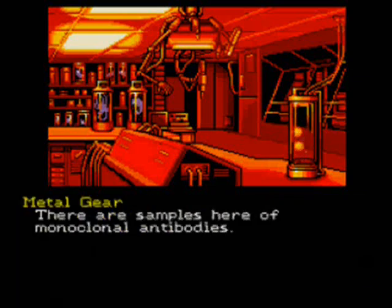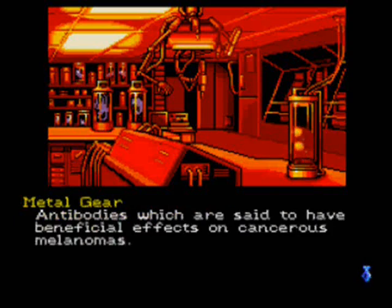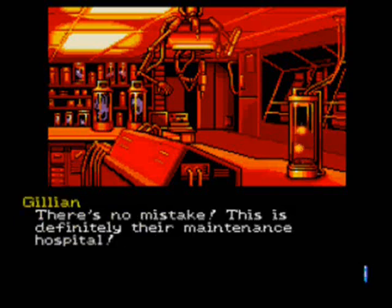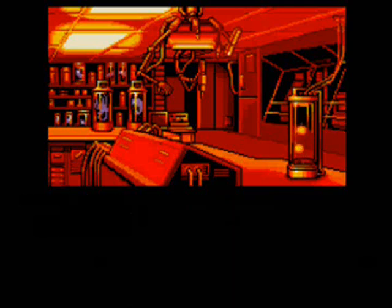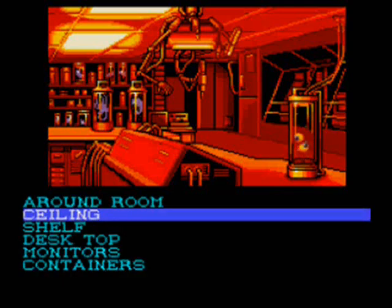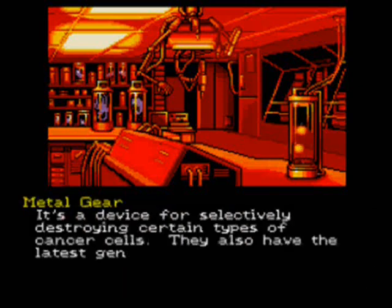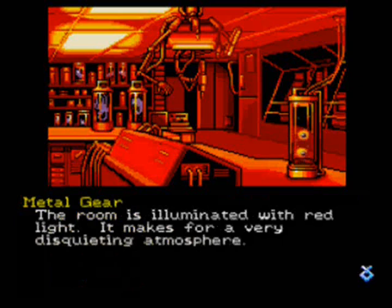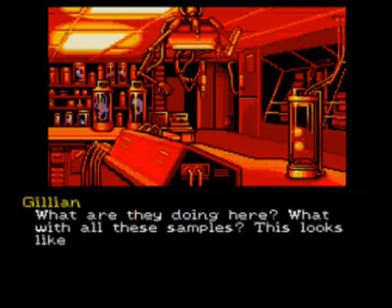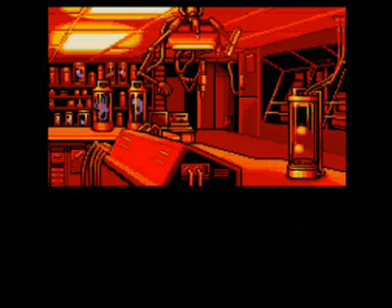Everything's quite neatly organized. Samples and stuff. Antibodies with beneficial melanoma. Yes, it's the maintenance hospital — we already figured that out. Argon lasers, argon dye lasers. Destroys cancer cells. A gene cannon. It's got a red light — it's a describing atmosphere.